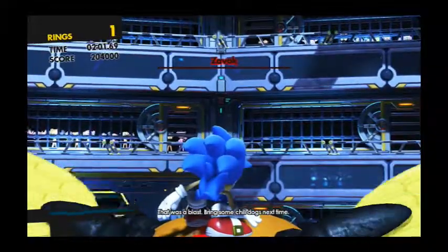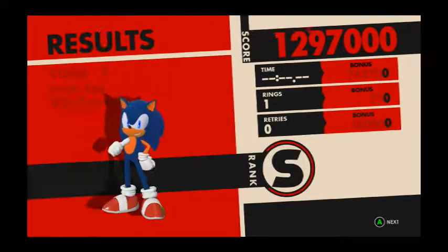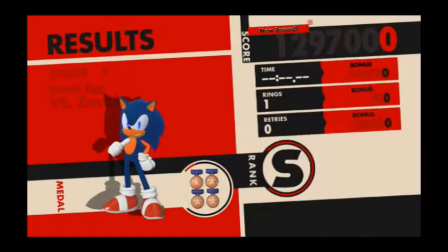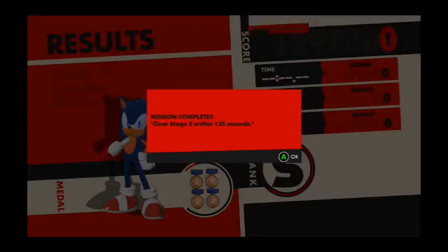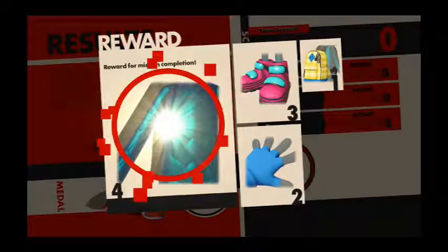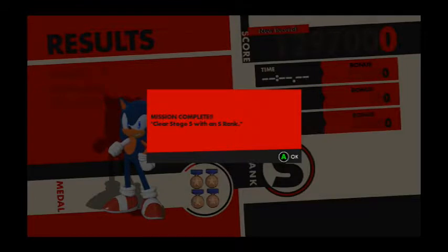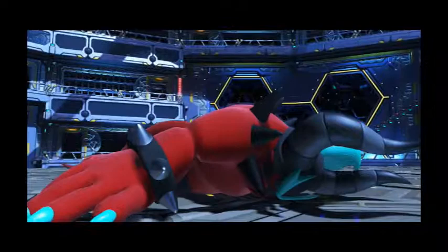How could I lose to the likes of you again? That was a blast — bring some chili dogs next time. We've got an S rank for that! So we've got a new Wisp — that lets us use the lightning Wisp. We've got a hat, some shoes, and the skull jacket. We completed that level within 135 seconds, which earns us some more junk. If you complete various objectives you just get more and more stuff — our options for customizing our character are massive, and they're just getting bigger and bigger.